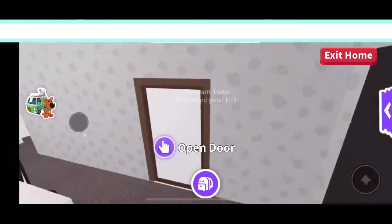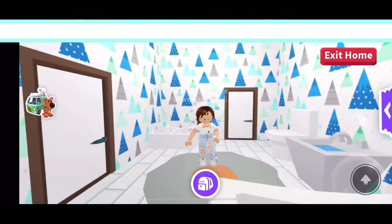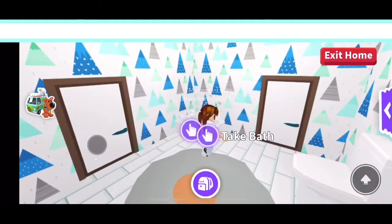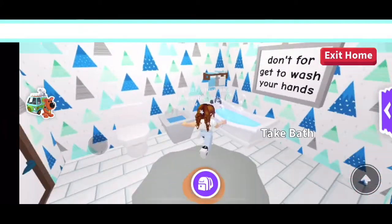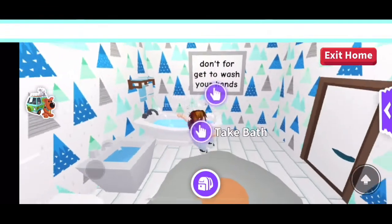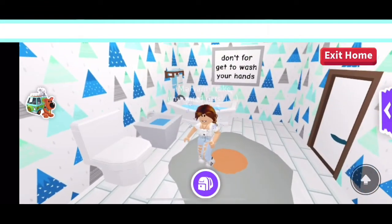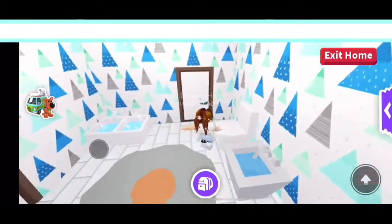When you go through this door, this is my bathroom. I don't usually mess around with patterns, but I thought this bright pattern looks really nice in here. There are two little bathtubs for the pets, a toilet, a sink, a bathtub for me, and a little rug. And there's a little sign that says 'don't forget to wash your hands' — you need to stay sanitized!